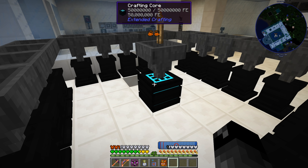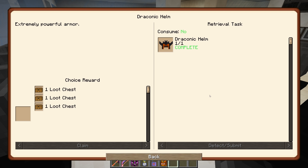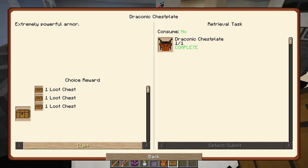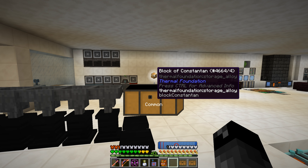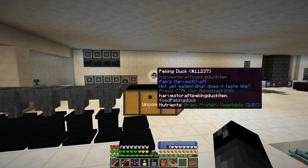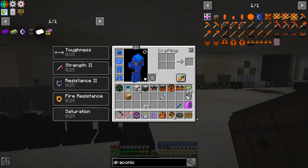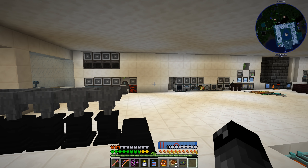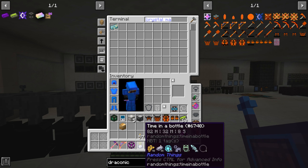That's been a long time coming. So we got four quests complete now for Draconic Evolution for this stuff. We get a block of Constantin — one whole block — we get Peking Duck, we get a music disc, and I guess Dragon's Breath — 16 bottles of it. That's something.